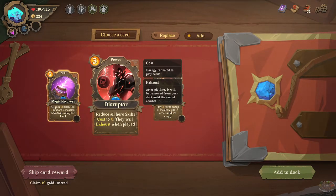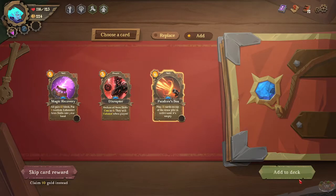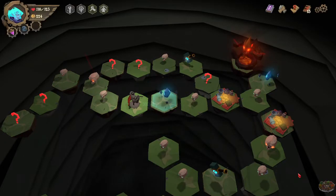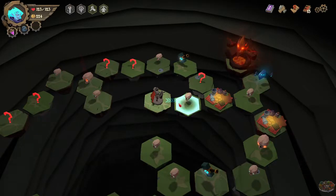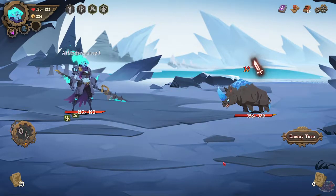Choose a card — all gain 12 block, then three random exhausted hero cards into your hand. Reduce all hero skill costs to zero; they will exhaust when played. Put X cards at the top of the draw pile in order until empty. I do like that random one — let's do this one: 12 block, actually nothing to shake a stick at. Heal all HP, heal partner to full, or remove a curse card. I'll bless because now I'm full HP.